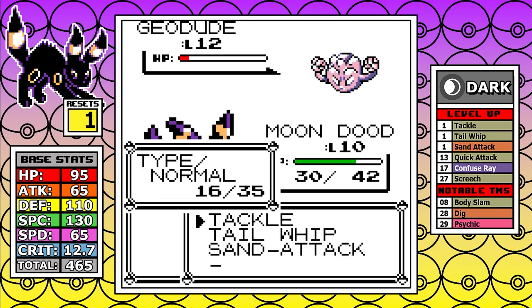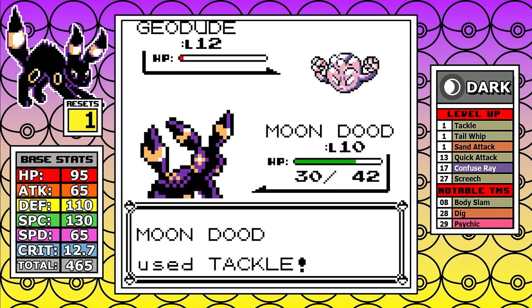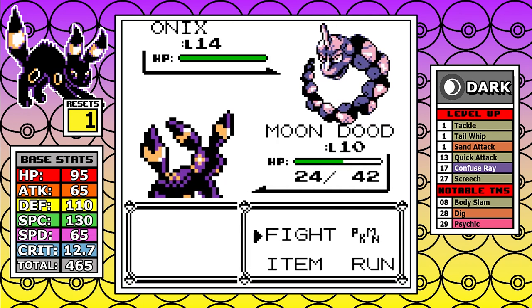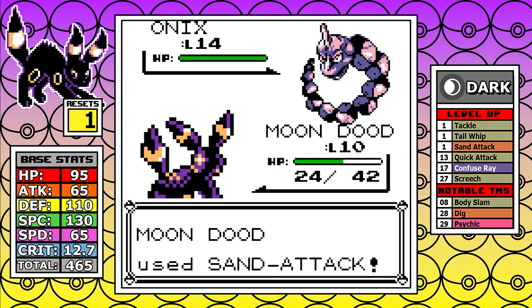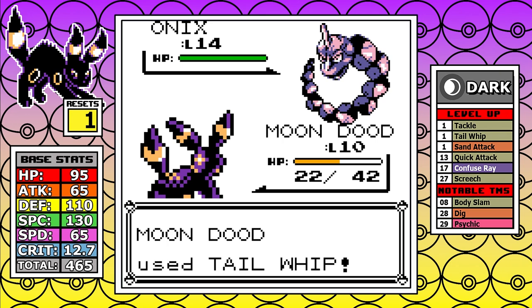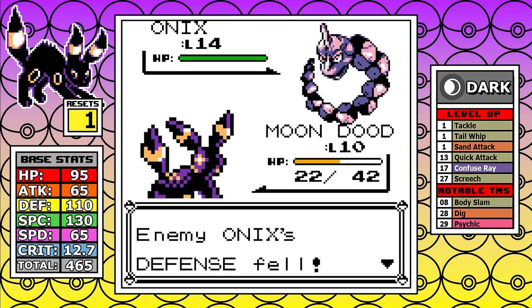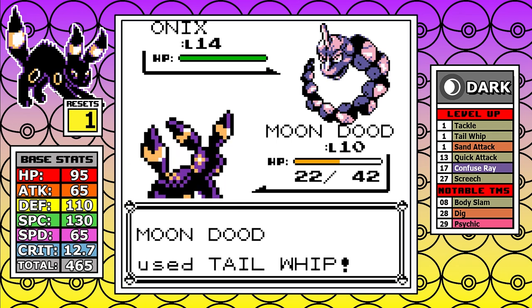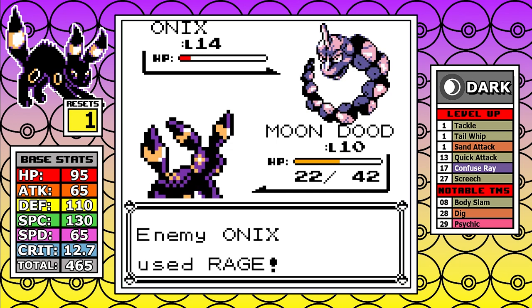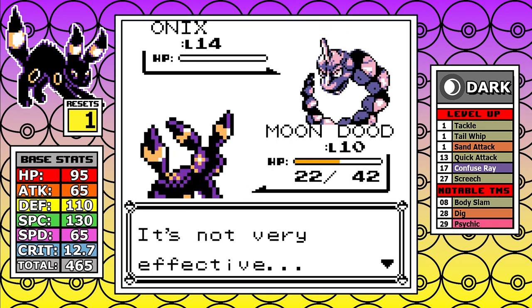As for Geodude, there are a lot of Defense Curls, so I don't bother with Tail Whips, and after 23 Tackles we move on. Onix in this mod has access to Rock Throw and Rage on top of the usual Bide. I set up Sand Attacks for comfort, and the Onix locks itself into Rage — that lets me freely set up Sand Attack and then a six-stage Tail Whip debuff to its defense. I didn't even have to resort to Struggle strategies, and I was doing this three levels earlier than my first test runs.